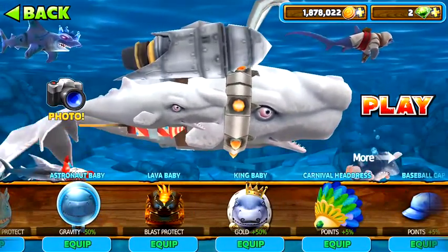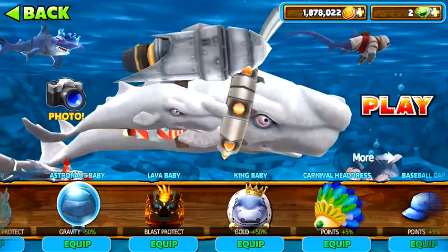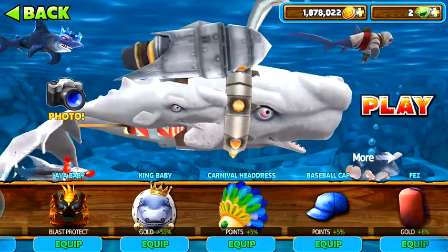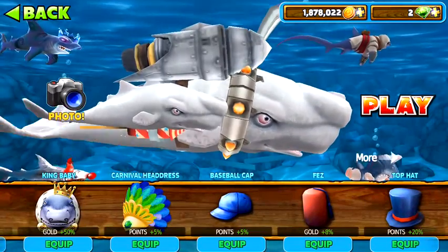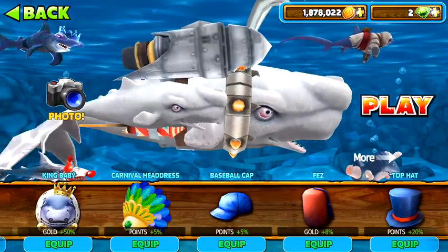Astronaut baby actually gives you gravity minus 50%, it makes your gravity minus 50%. Lava baby blast protect will actually save you from the blast.